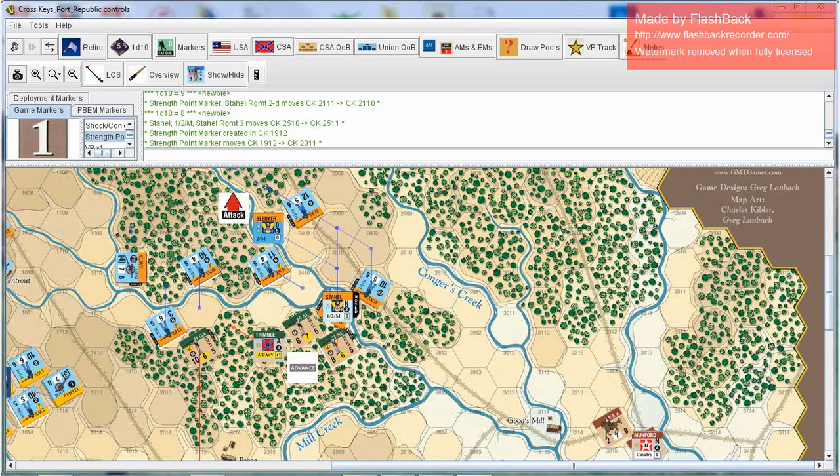As you get enough repetitions and move through several activations and turns full of activations, this will become second nature and move quicker each time. When you get into really large battles like Gettysburg or Chickamauga, you'll be able to move across a map and go through very long turns relatively quickly. You'll find that some divisions will only be moving to contact so they'll only act when the March chit is pulled, while others resting in reserve behind the lines won't do much, and most of the action will happen for those divisions really locked into combat.